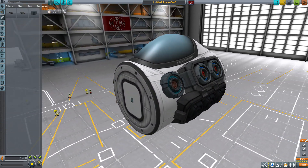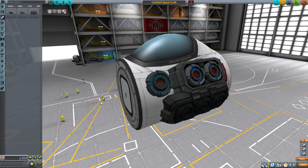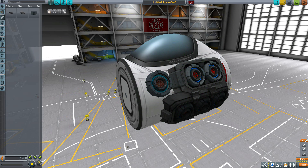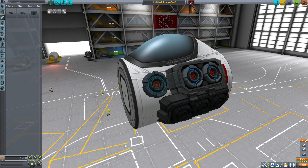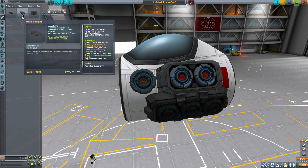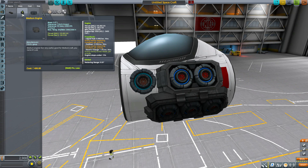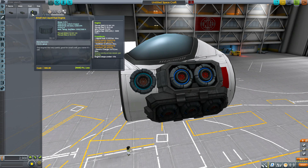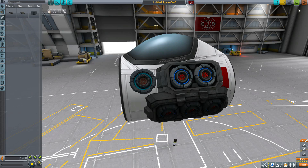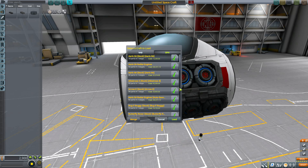Still a fun looking engine overall, and a nice little addition. With those 90 kilonewtons, a couple of these on a smaller craft could be very useful for landers. The biggest thing I wonder about is the name change — we got big, medium, and then 'small VTOL liquid fuel engine.' Not sure why it suddenly got a longer name, but it's still a cool little thing.